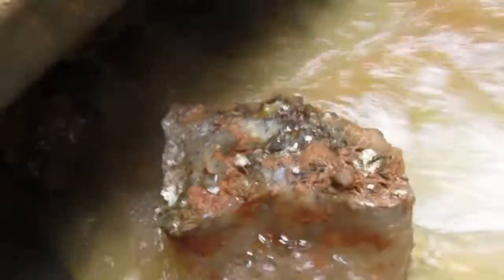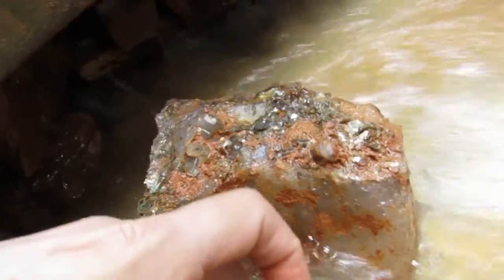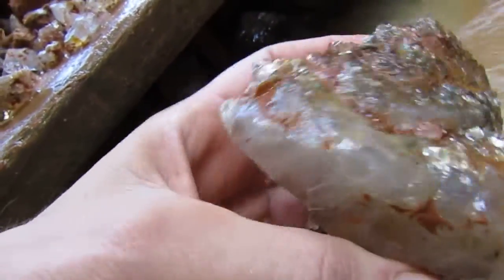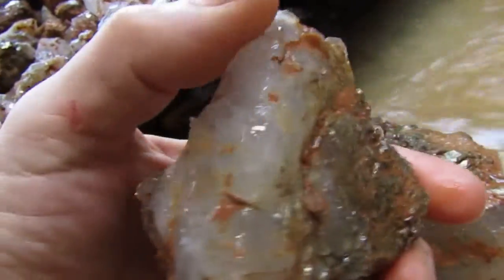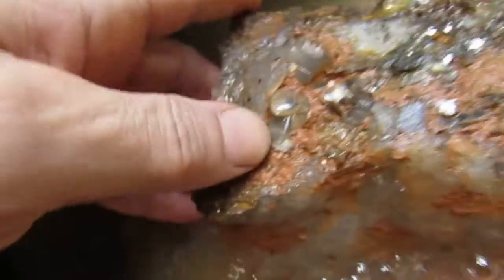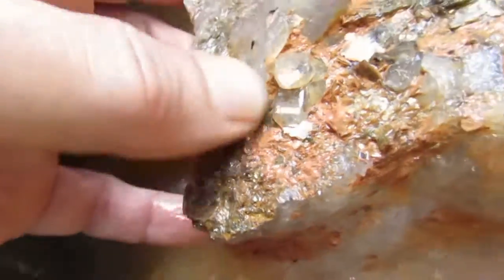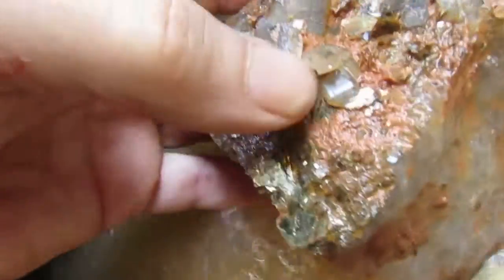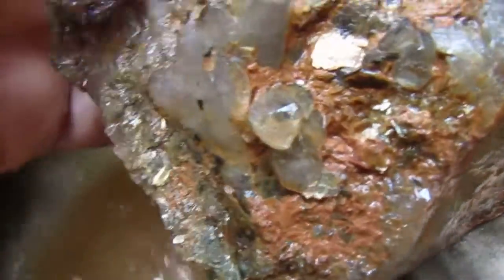Here are some bigger pieces. This was the stuff I was finding right before I got into the good crystals. You can see it started to develop — the quartz started getting clear, started getting faces. And you can find a floater crystal in there or two. The big chunks of matrix — there's a crystal there, and you can see a lot of facing in there.